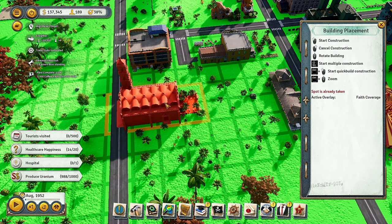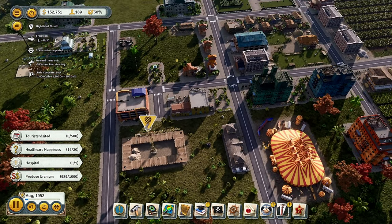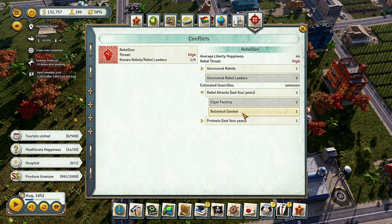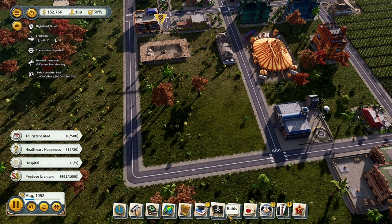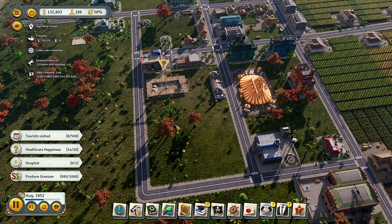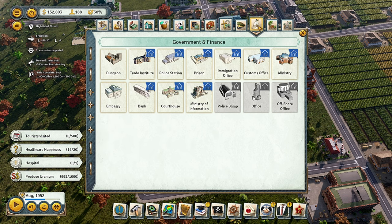It's going to cost us around $6,800 to build the church with the blueprint, and that'll satisfy their religious needs. I'm not really sure why they're attacking so much so early — we're literally in the second episode. Rebel attacks: cigar factory twice, botanical garden once, and uncovered rebels at a high rate. We also need to build a high school and possibly a library this episode to start generating some points.